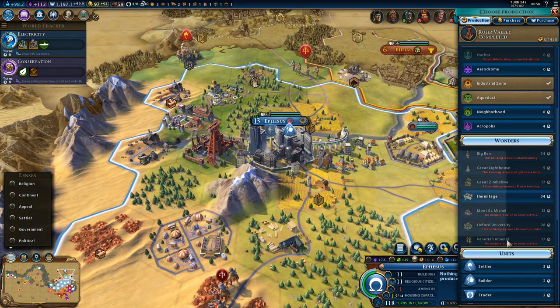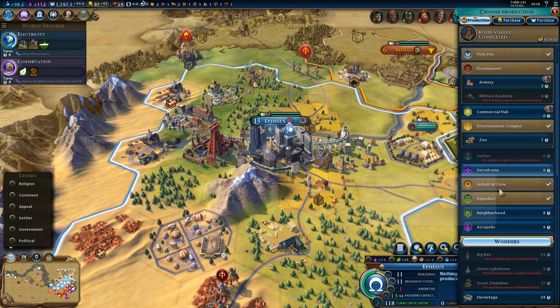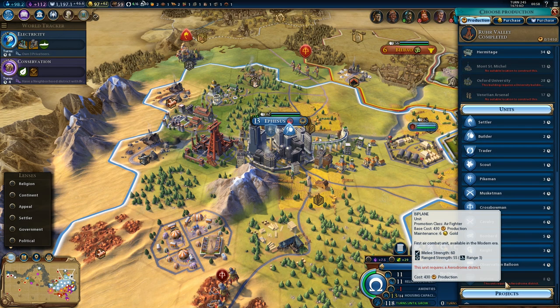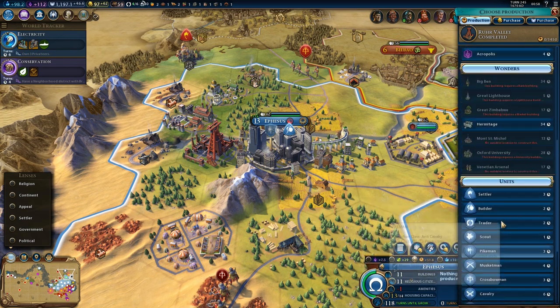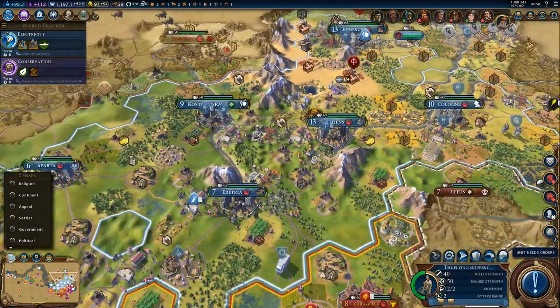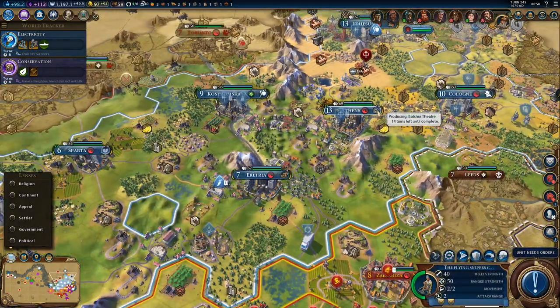As for Ephesus, let's get an armory — only three turns. 14 turns to finish the Bolshoi Theater — that will still take a while.